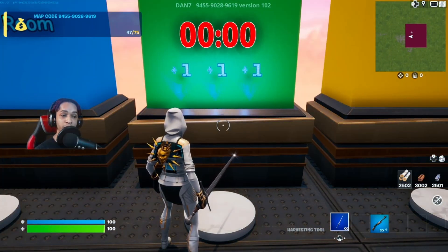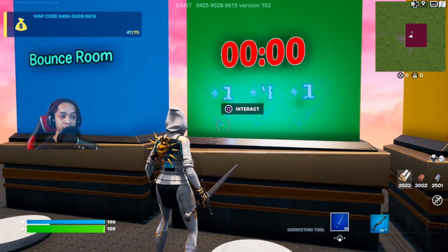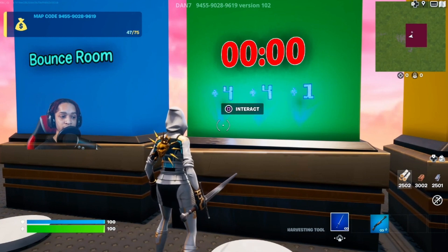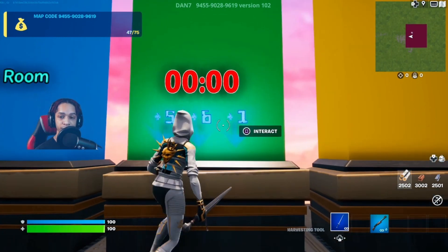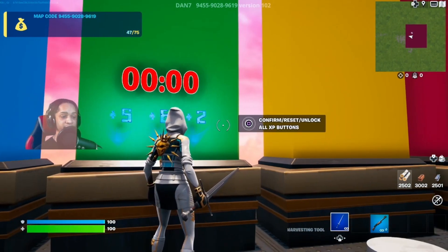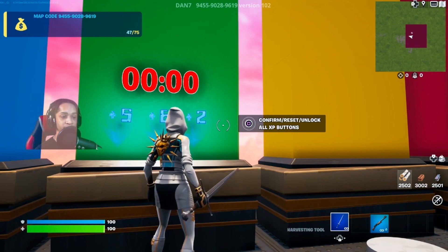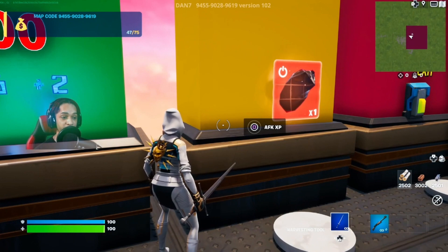Now that the timer is at zero, let's go ahead and enter the code. Enter five, then six and two. Go ahead right here and activate the buttons. Then come right here to the corner — there's an AFK XP right here, go ahead and activate that.